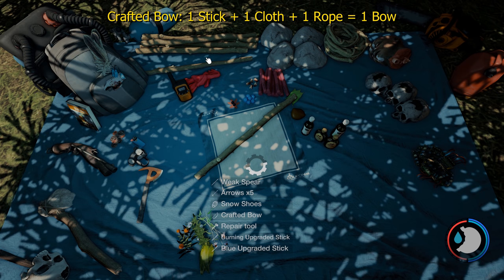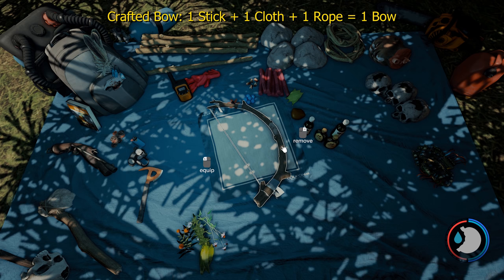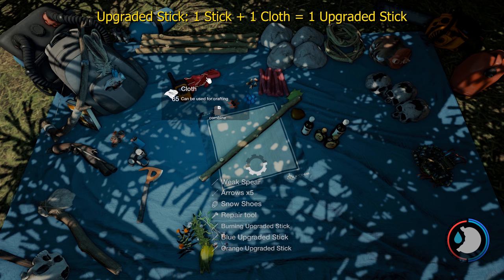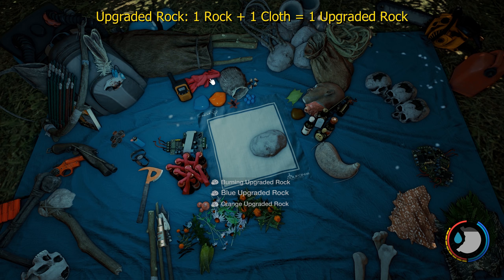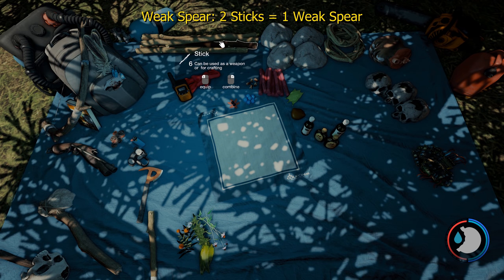For a bow, you need a stick, a cloth, and a rope. For an upgraded stick, you need a stick and a cloth. To make an upgraded rock, it's one rock and one cloth. For a weak spear, you need two sticks.